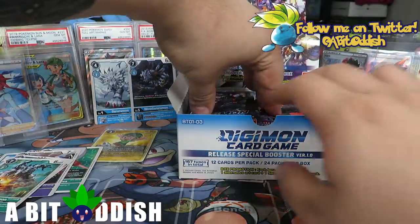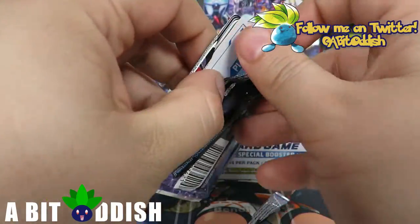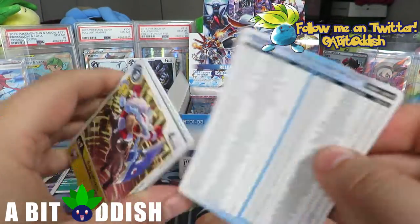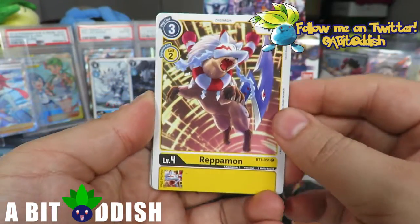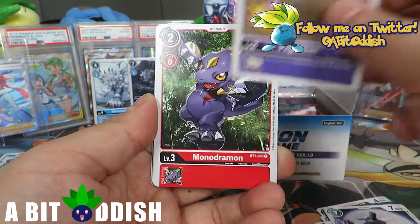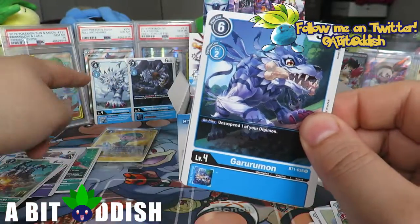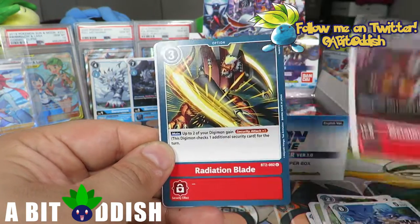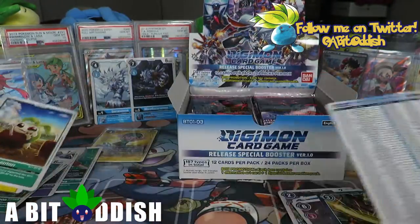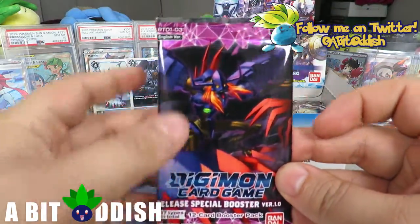Gotta be super careful opening these packs or you damage the cards. We got Repamon, Alecmon, Night Raid, Goblamon, Weregaramon, Pagamon, Mondramon - look at him, he's got a bone - MetalGreymon in the back, Tanamon rare digi egg, and Mistamon. I think Mistamon might actually be an uncommon in the set - I think I remember pulling him as an uncommon. Next pack, let's see if we can get our first foil.